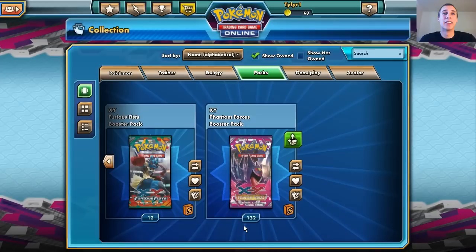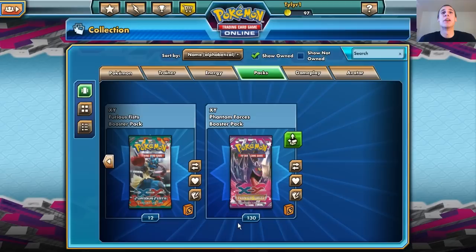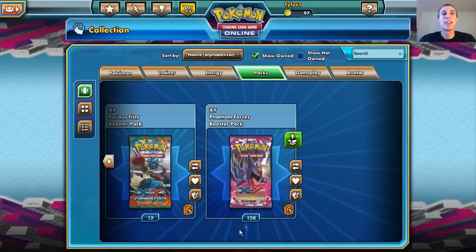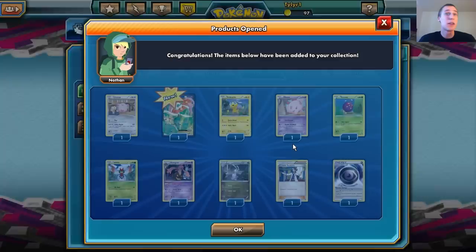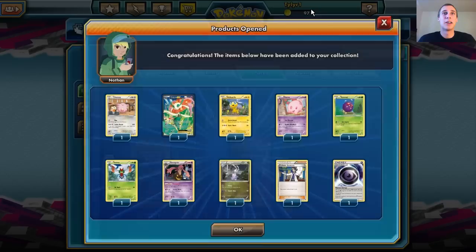Crobat is up and running. Lampent, Pumpkaboo, Talonflame, and some Roller Skates. Give me a good card — give me a Shiny Gengar, Shiny Mega Gengar — that would be awesome. There's a Pyroar. There's a Florges EX. I like these Florges — these Florges are always awesome. But that's all I got to say about that.